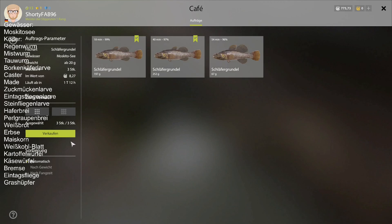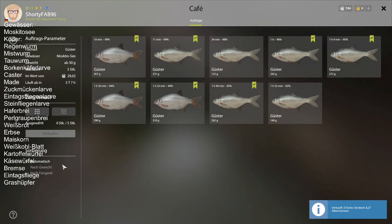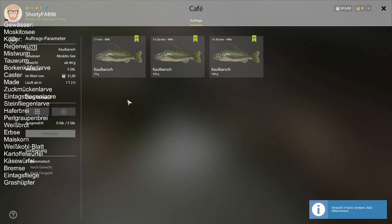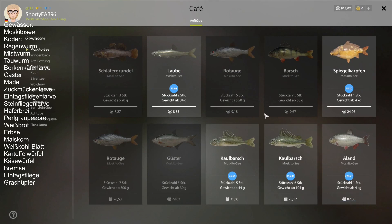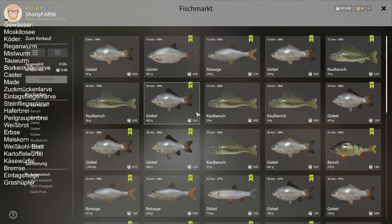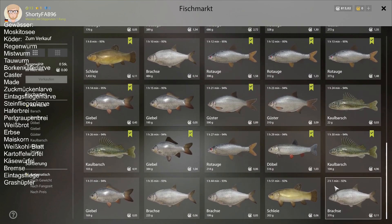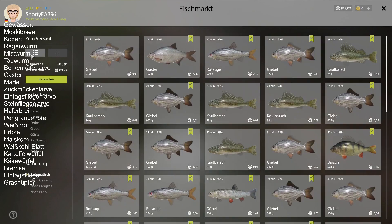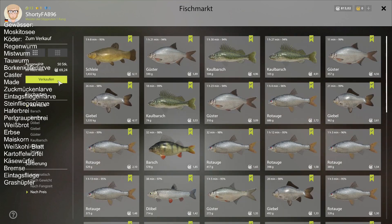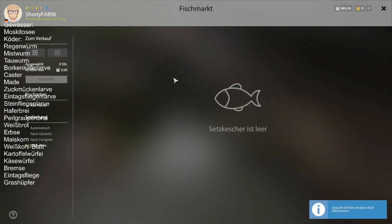Erstmal gleich verkaufen. Was geht? Güster – es sind viele gefangen, große. Für die 5 gibt es schon 29 Silber. Kahlbarsch reicht nicht, habe leider nur 3 Maße gefangen. Fischmarkt: 69,24. Aber für das, dass ich über 2 Stunden geangelt habe, ist es nicht viel. Der teuerste Fisch ist die Schleie, danach gleich die Güster. Also wieder fast 100 Silber in 2 Stunden – eher mau.